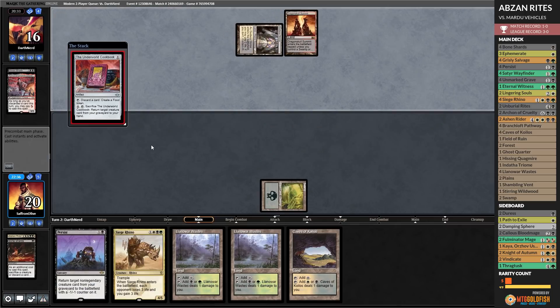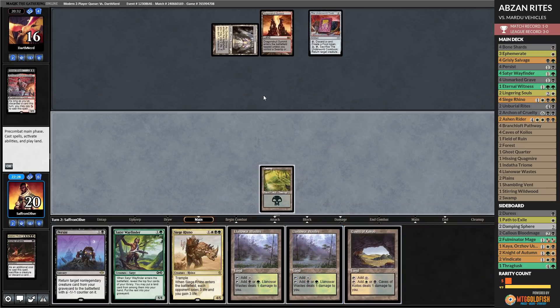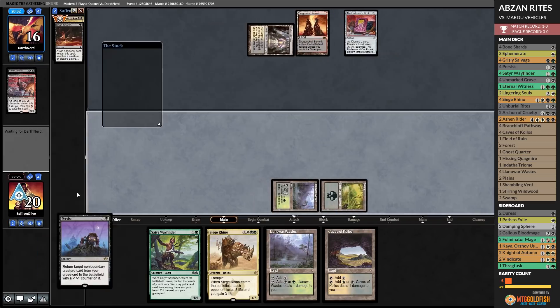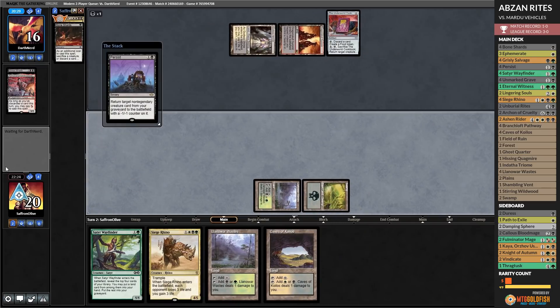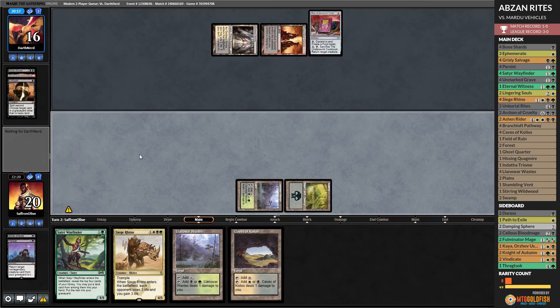Dragon Skull Summit — Cookbook — sure — passes. We play Llanowar Waste. Persist — please no Surgicals. Extirpate! Well, that is a blowout — that's not ideal. I'll pass the turn. Opponent passes — Smuggler's Copter. Let's play Satyr Wayfinder, see what we find. Forest — play the Forest, pass the turn.